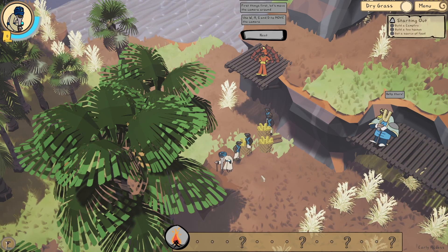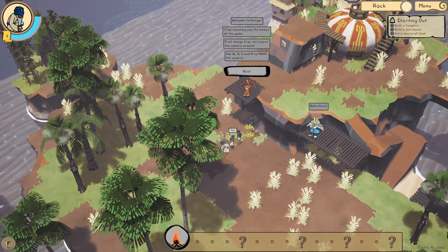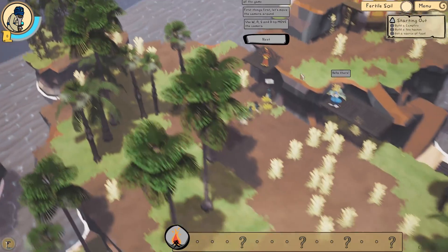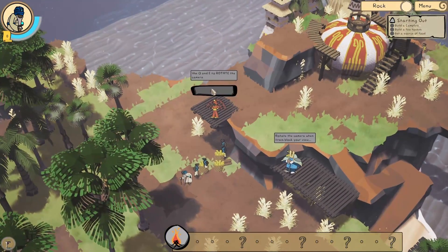When you first start it, it jumps you straight into this tutorial - there is a title screen but it fades immediately into text, which is why we're on this bit. We're going to go through this little tutorial and see what happens. Welcome to Kainga - let's move the camera around. That is fine, we can move the camera, fairly standard. Use Q and E to rotate, and use the mouse wheel to zoom in and out.